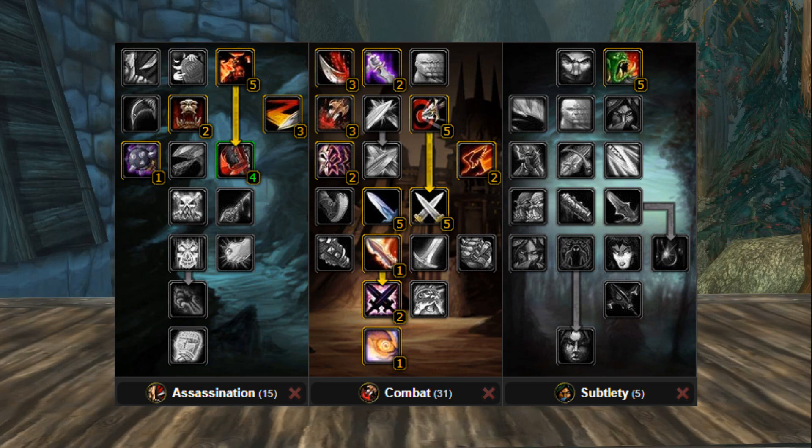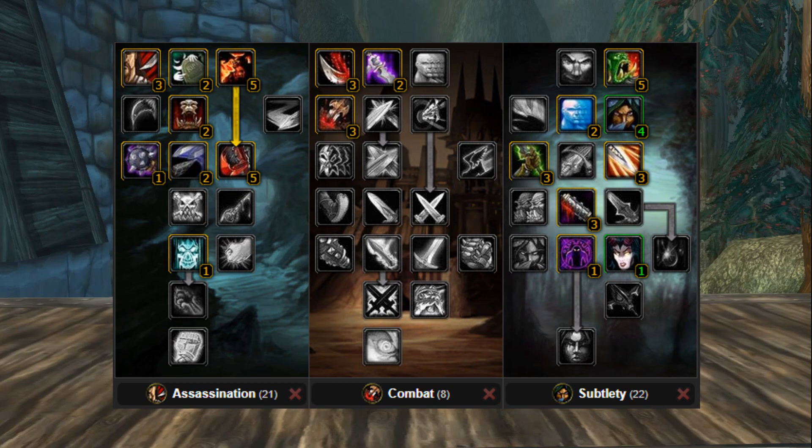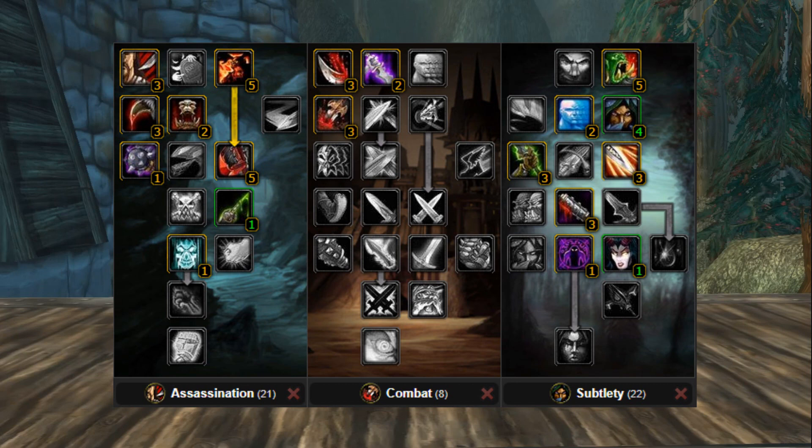Moving on to our next spec, this is the combat dagger spec — the main dagger spec you want to run if you want to do PvE with daggers. Next we have the cold blood prep dagger spec. This is a great spec for PvP and you can use it in PvE if you're not part of a hardcore raiding guild. It really depends on personal preference: if you like Exposed Armor go with the first spec, if you like Ruthlessness go with this one.